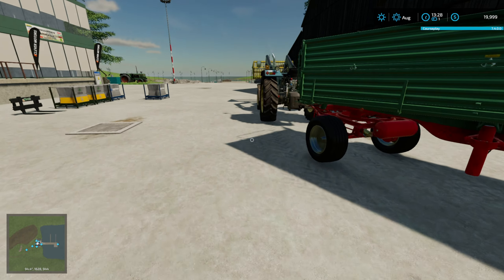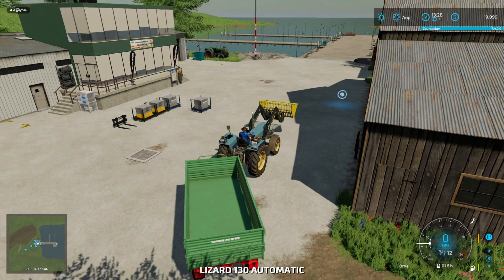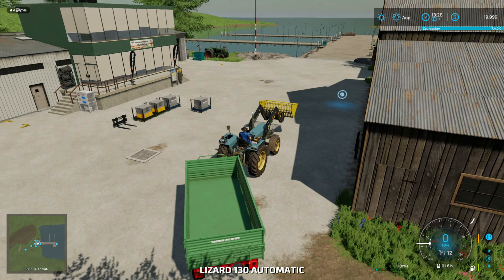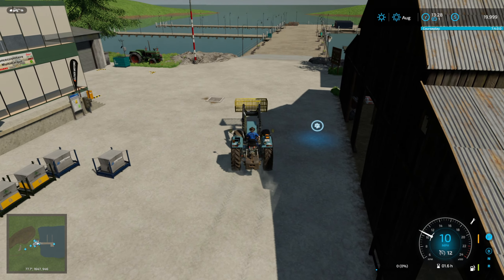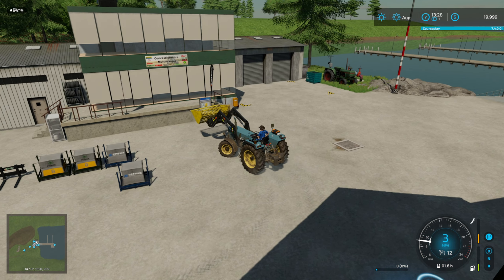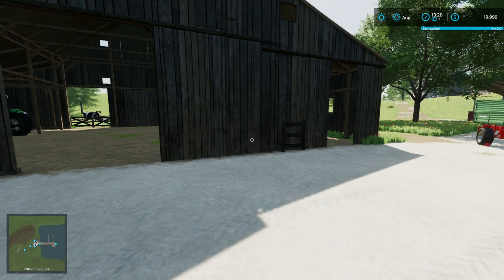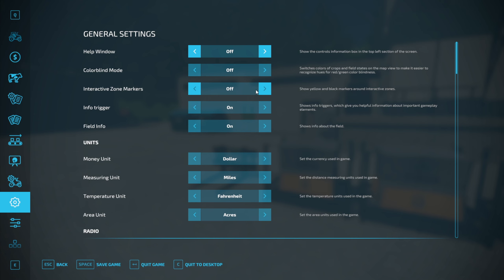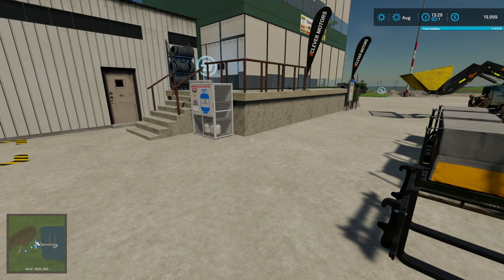This is the lime production facility right here. You can see that we've already processed 714 liters of stone into lime — that was pretty quick. We will load that up. One of my fears is that we're not going to be able to make enough lime to fully keep up with our fields, but that's fine — we'll just buy some.